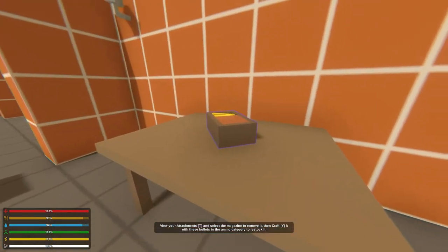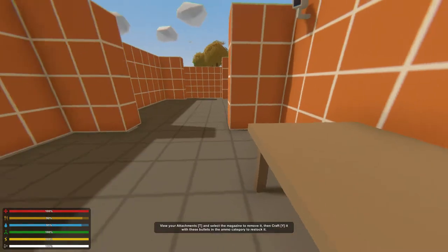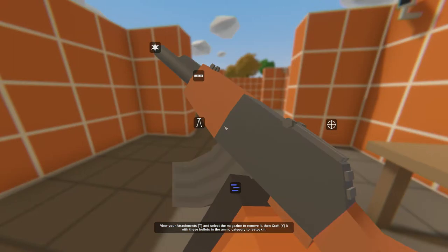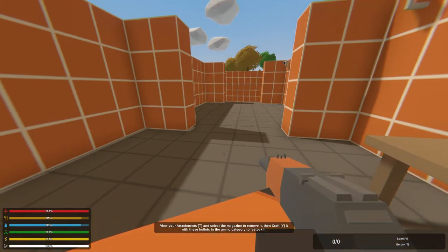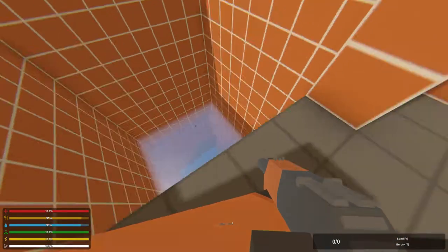I think this game is called Unturned. My hands are all up in my face. View your attachments and select a magazine to remove it, then craft it with the bullets in the ammo category to restock it. View your attachments with T — I'm hitting T, nothing's happening. Do I gotta equip that gun? Hold T, then do I hit Y? Click the bullets. I don't know what's happening. It looks like I have no ammo — it says zero of zero.